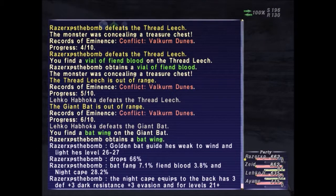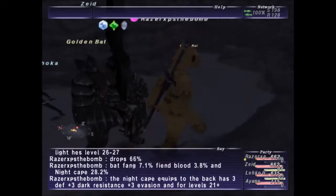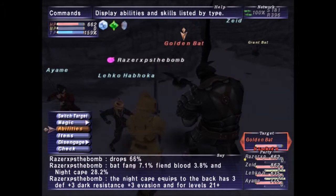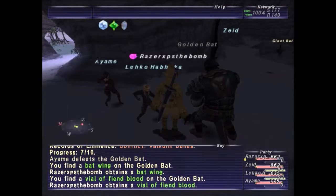The guide for the Golden Bat: weak to wind and light, level 26 to 27. It drops bat wing 66%, bat fang 7.1%, fiend bud 3.8%, and night cape 28.2%. The night cape equips to the back, has 3 defense, plus 3 dark resistance, plus 3 evasion, and is for levels 21 plus. Let's go ahead and fight the Golden Bat — this is the final notorious monster. He's already down, and I got a fiend bud and bat wing from him.